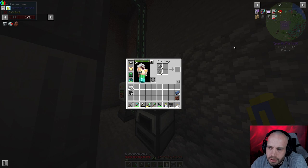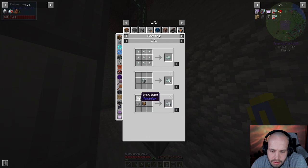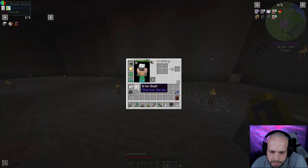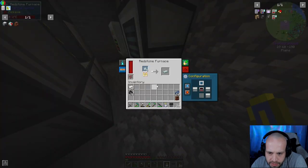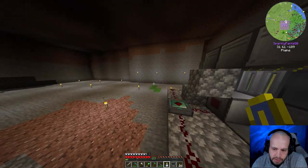Put them together — iron dust and nickel grit. Why is this not working? Am I missing something? Oh, it's because it's the wrong kind — I just need to do this. There we go, I was getting confused. At least it allows you to convert, which is good. We've got our first invar.